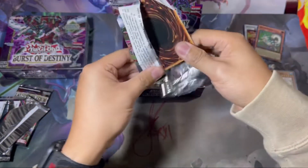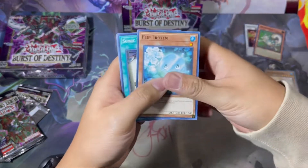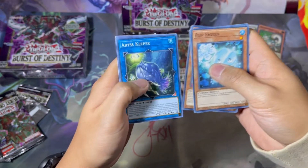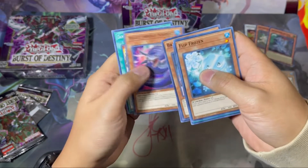All right, second Starlight! Flip Frozen, Sonic Tracker, Flow Undereeze, Abyss Keeper, Sword Soul — and Taia. There it is, my third Taia. Tai Yang Wedding Dress, let's go!